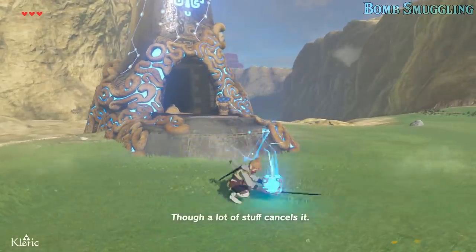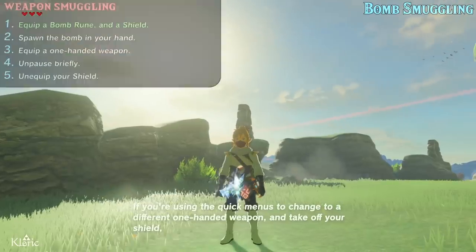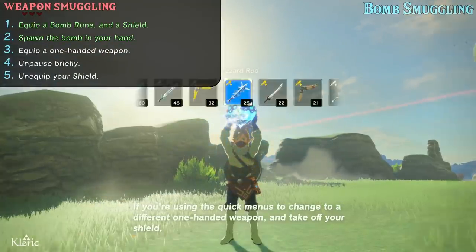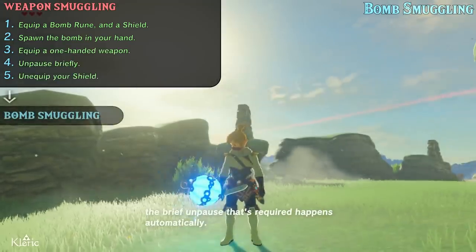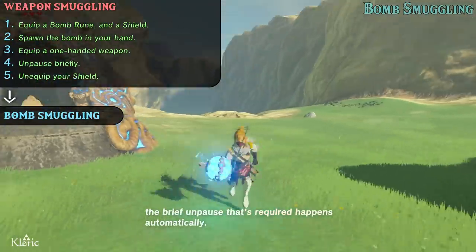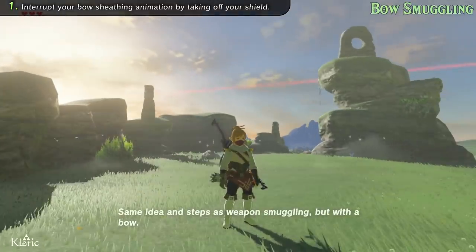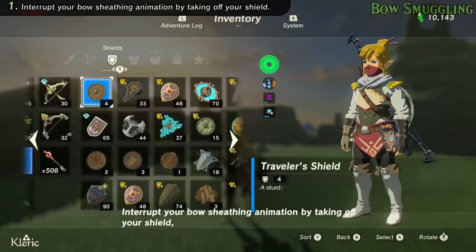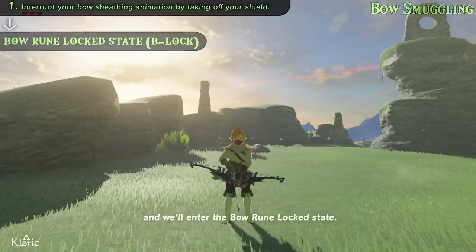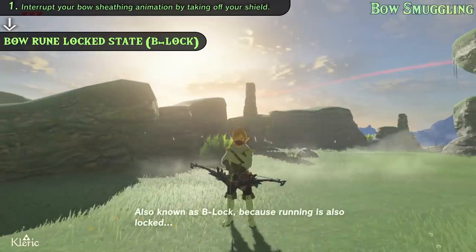Though a lot of stuff cancels it. If you're using the quick menus to change to a different one-handed weapon and take off your shield, the brief unpause that's required happens automatically. Same idea and steps as weapon smuggling but with a bow. Interrupt your bow sheathing animation by taking off your shield, and we'll enter the bow rune locked state, also known as B-lock.